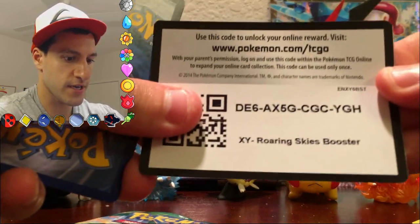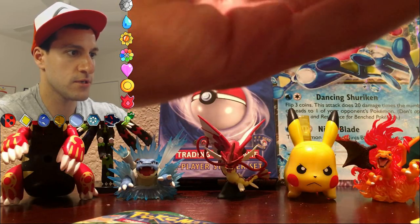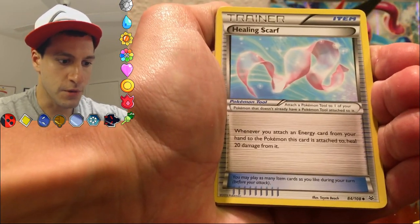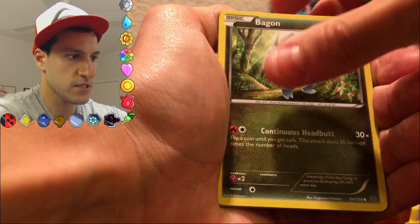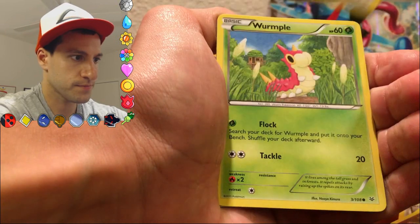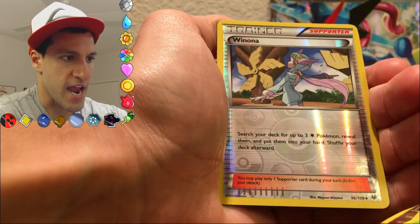So here is another code — let's make sure it's not upside down for everybody. Let me know what you get in those codes. And let's see if we can get another good pull. Healing Scarf. Executor. Steven. Pidove. Bagons be Bagons. Electrike again. Taillow. Wurmple. Winona and the Rare — can we get two EXs in a row? Can Dragonite give us the magic?